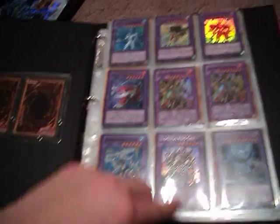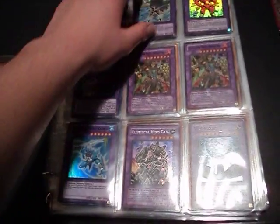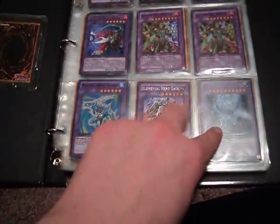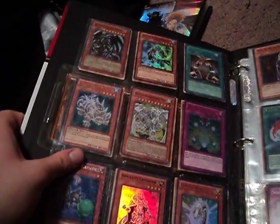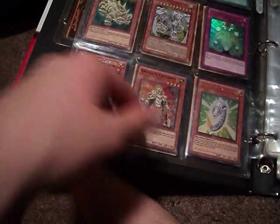Here's my main trade binder — bigger and better one, I guess you could say. I'll go through and explain some things because some things aren't for trade. That's a secret, so is that. That's a secret; the rest are Supers, except for this one — this is a dual terminal.